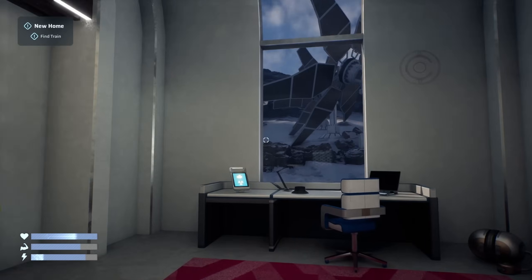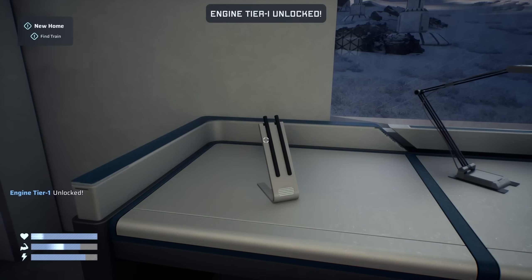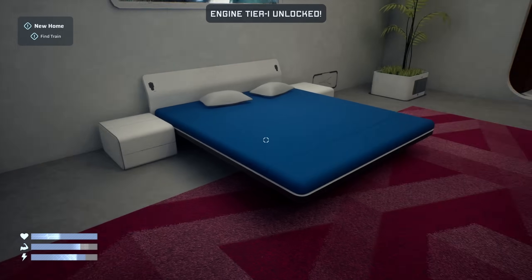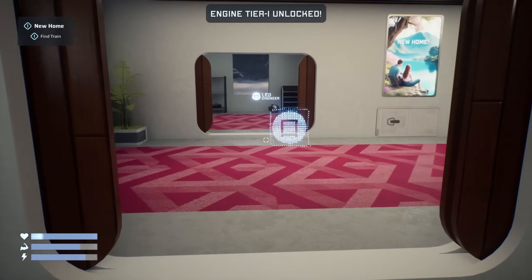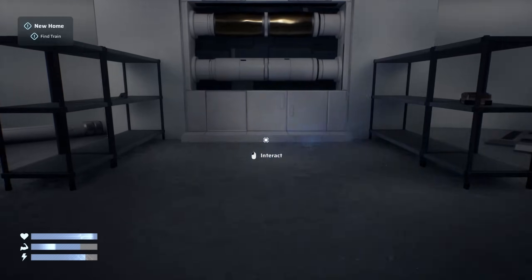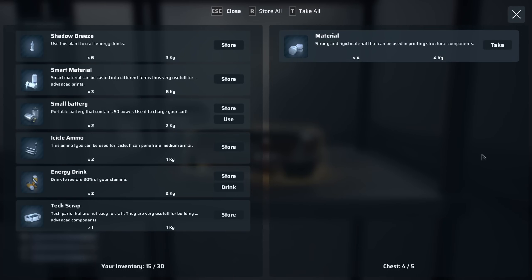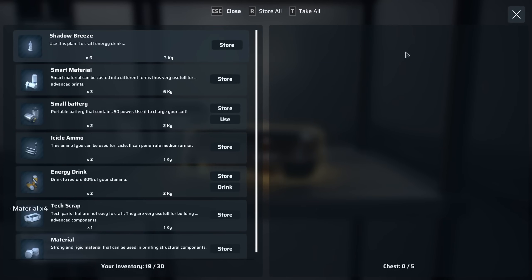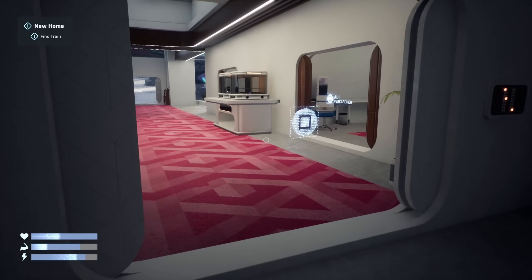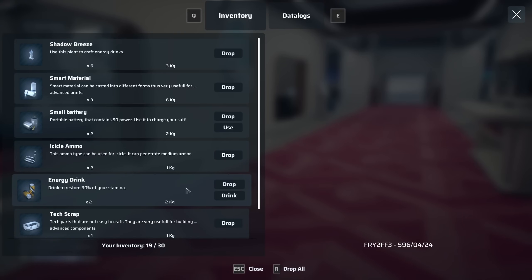This looks really good — I would not mind staying here. Engine tier one — unlocked, we now have it. The game says we need to find the train, so after this we'll go do that. Let's check the energy drinks — everything seems to be one unit of weight. I'll craft one of these which should lower the inventory weight quite drastically.